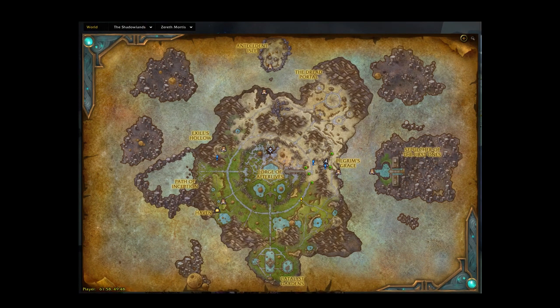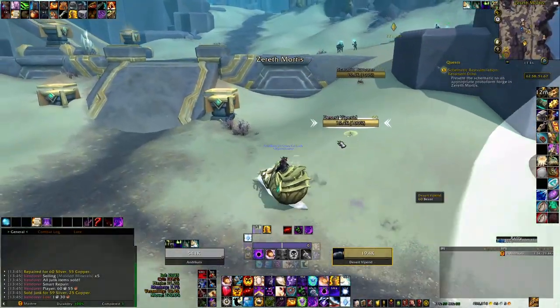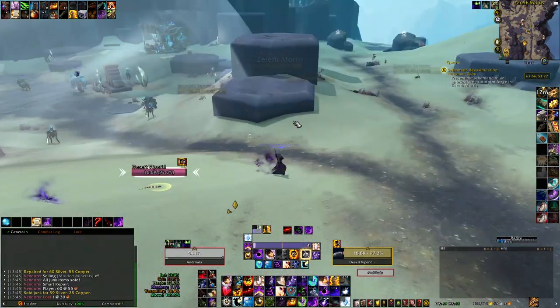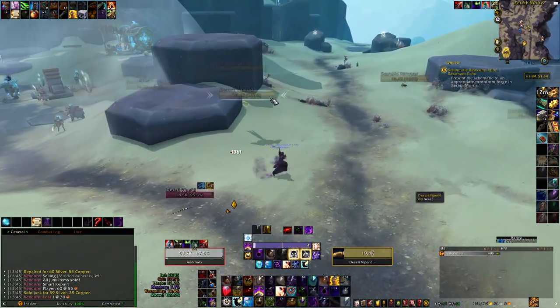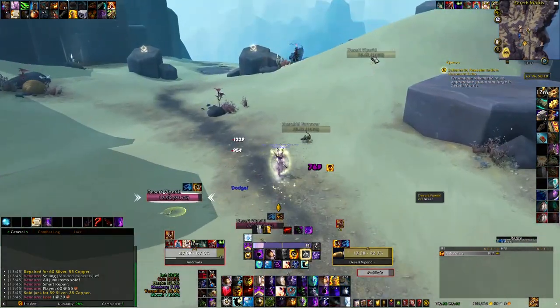The desert Viparites spawn around Pilgrim's Grace on both the east and west side. You can copy the coordinates from the description or you can check my links on Wowhead. Most of them appear in the top area, while in the bottom area there are only three of them.